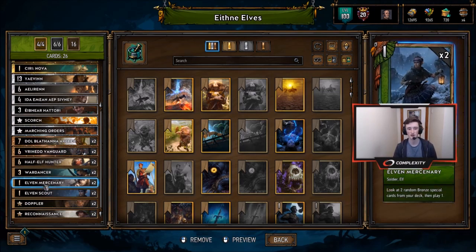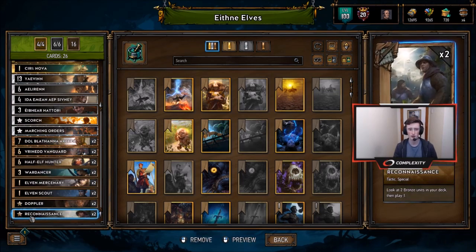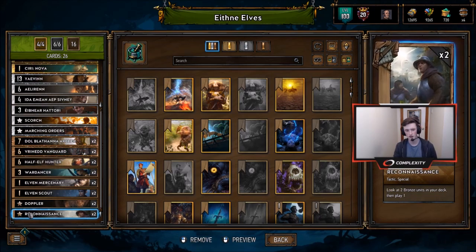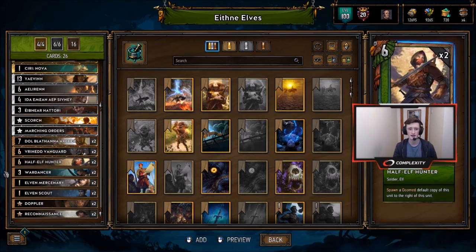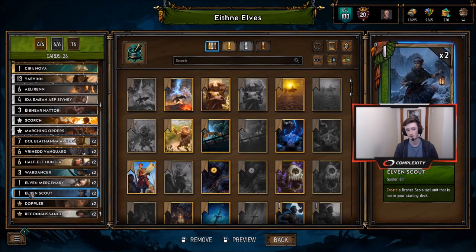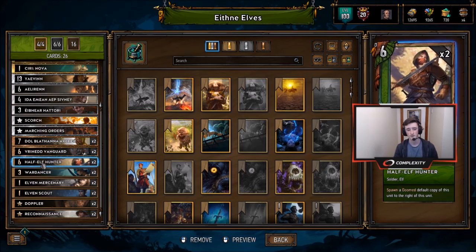We also have Doppler, which creates a bronze unit — it's a bit of a weird one to include, but it gives us a good Merc target that we can always play in any situation, making sure Merc doesn't brick if we have Reconnaissance or two in hand. We also have Reconnaissance just to thin the deck and guarantee a few more of our bronzes, since these are being pulled by the Mercenary. Scout is going to do a similar thing to Doppler, just generating more bodies and getting more Elves on the board. Half-Elf Hunters do the same thing — a couple of bodies, a couple of Elves.